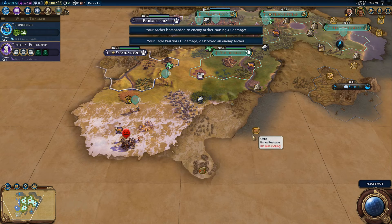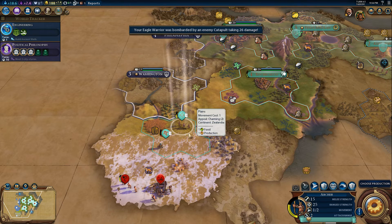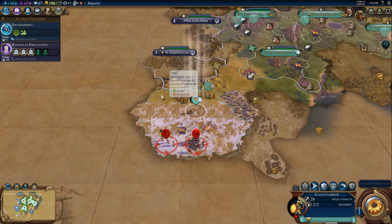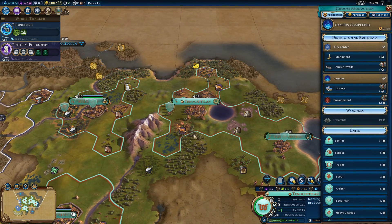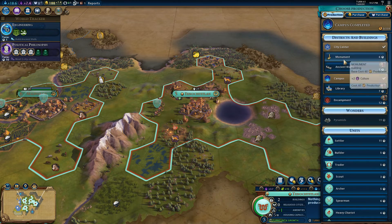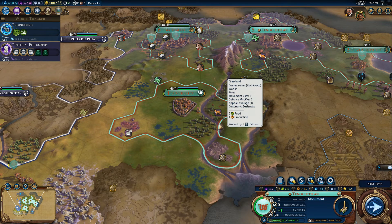An unmet player has finished building the world wonder Hanging Gardens. We've reached turn 60. Our Eagle Warrior needs to fall back and get out of range — the safest place to be right now. We have enough housing to last a little bit. Maybe a monument or a library — we're lacking in culture, so let's go for a monument right now. That's going to be it for this episode. Please leave a like and a comment below if you enjoyed this content and want to see more. I'll see you guys next time — bye!